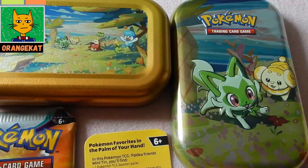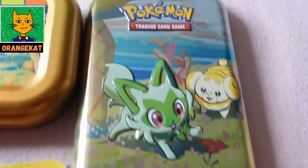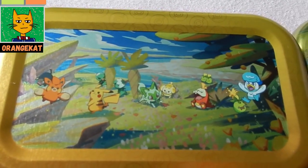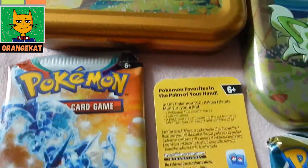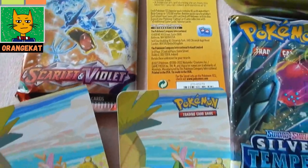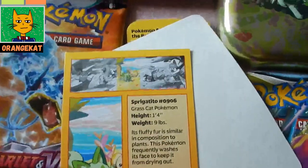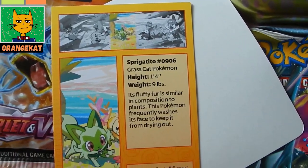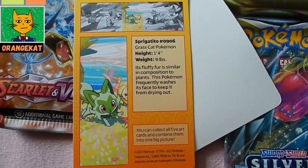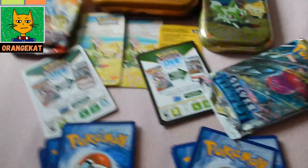Hello, OrangeCatter here. I'm going to show you the Pokemon Trading Card Game Scarlet Violet Mini Tin with Sprigatito and Figdo on the front. You get two booster packs in it — one from Scarlet and Violet and the other one from Sword and Shield Silver Tempest. You get an art card with information about Sprigatito on the back, and you also get a sticker with the art on it.